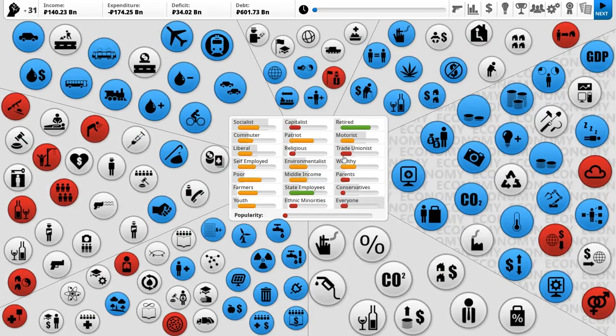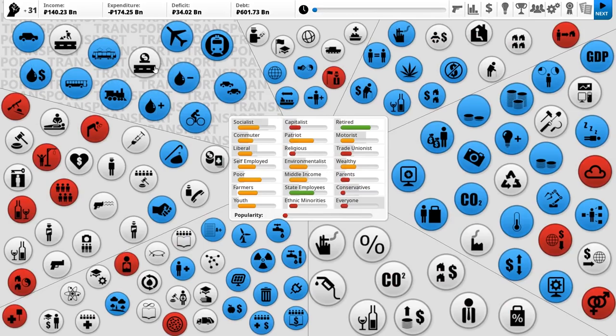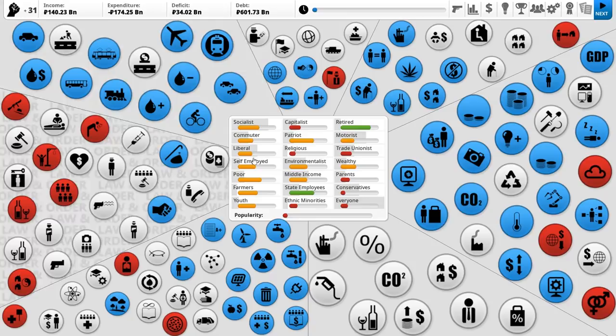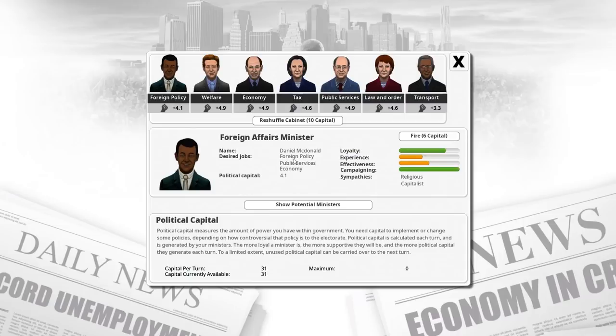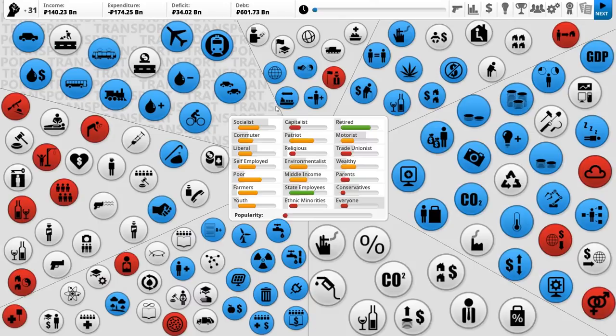Everyone kind of likes us at the moment. There's not too many people that really dislike us. Capitalists really don't like us - toll roads, that is capitalist propaganda, that is going to be abolished very soon indeed. If at any time you notice anything that resembles Australia throughout this playthrough, that may be because I just copied the country of Australia and rejigged it for the Soviet Union. So if you see any references to Australia, just ignore that.